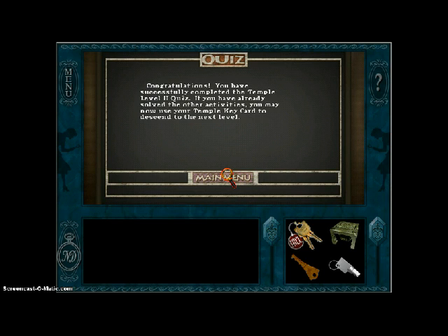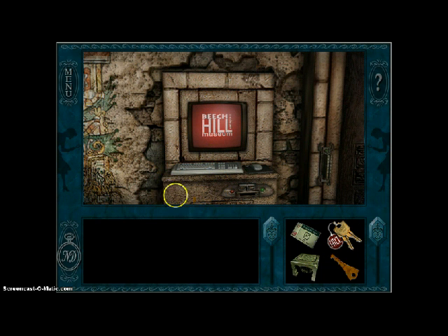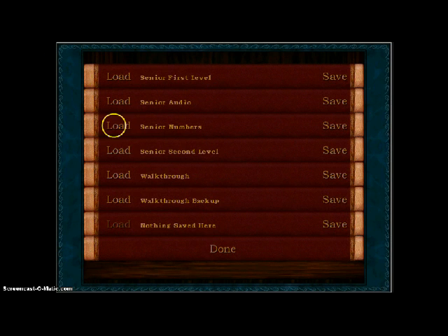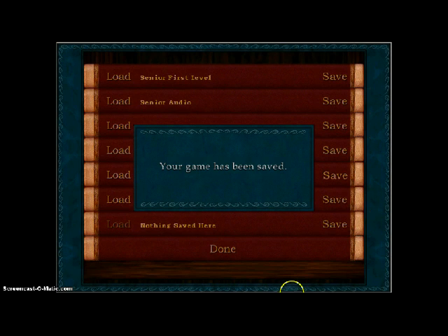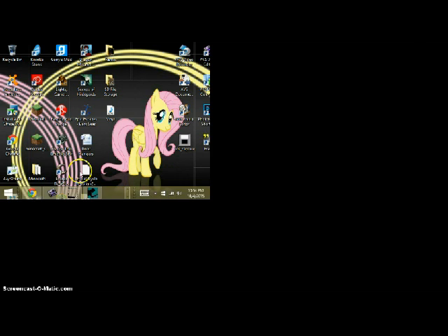Congratulations. You have successfully completed the Temple Level 2 quiz. If you have already solved the other activities, you may now use your Temple Keycard to descend to the next level. We're making good progress so far. Next time on Nancy Drew's Secret of the Scarlet Hand, we are going to be moving on to the Level 3 quizzes. See you guys next time.